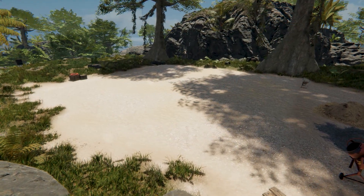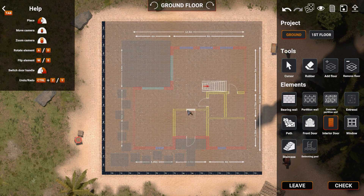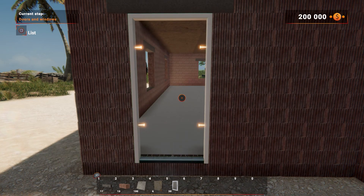Can you imagine a game about building houses without being able to design them? Neither do I! The drawing board is already waiting for you, my young architect! What? You can't draw? Neither can I! Don't worry, it's easier than you think! If you prefer to focus on only building, you can use a few ready-made projects that I have prepared for you!